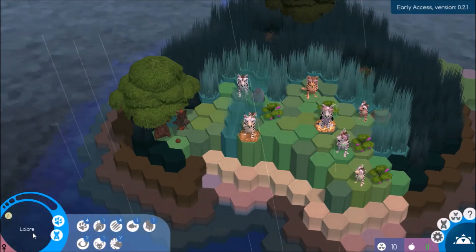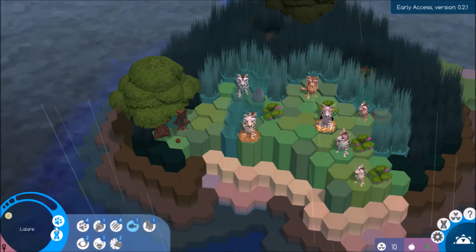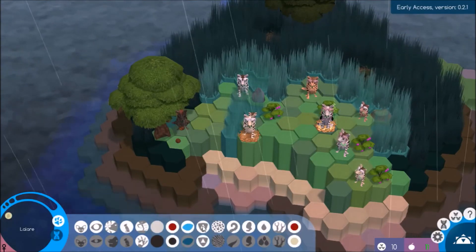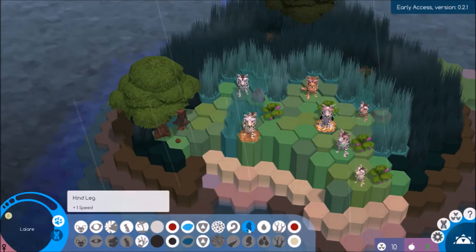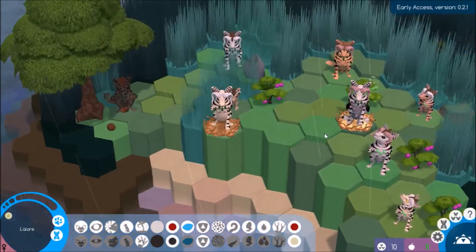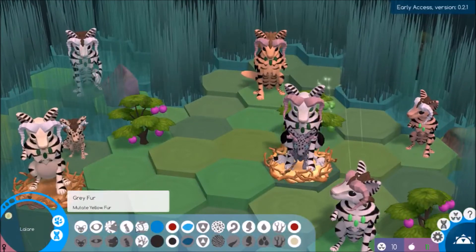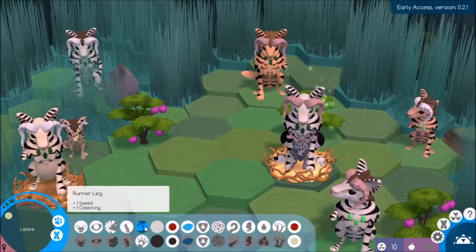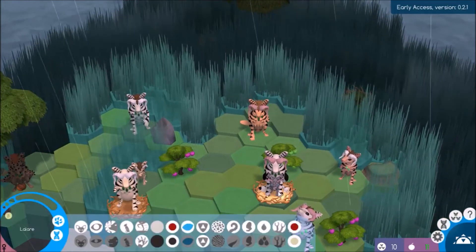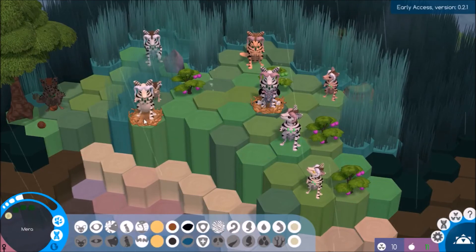We've got Lalari — and we've got fishing; I'd like to see how fishing works. You got double immunity E — that's kind of what I was afraid of. She's got hind leg, antlers, blue eyes which is new, big nose, and a claw. She doesn't have the no paw, which is good. But I'm a little worried about that double immunity. She's a girl though — good, good, good! So she'll breed.